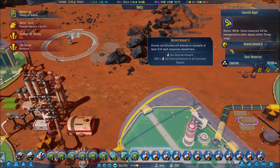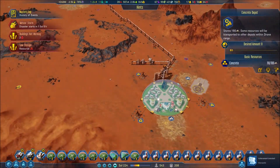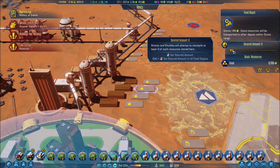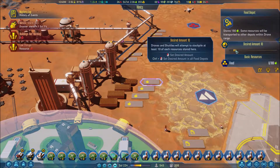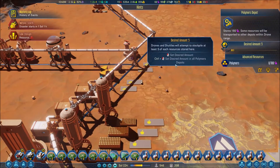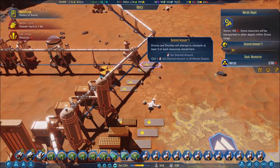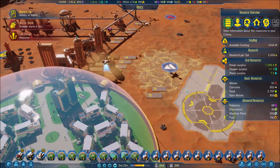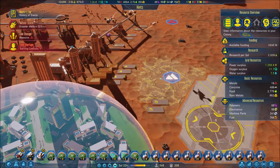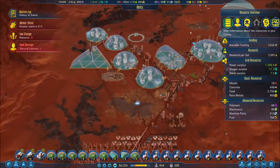Disperse the moho - drones and shuttles will attempt to stockpile at least 10 resources stored here. So food have at least 10 on each, concrete, metals, polymers have at least 5, metals again at least 5 if possible, fuel have 50, rare metals - absolutely low on resources which is predictable.